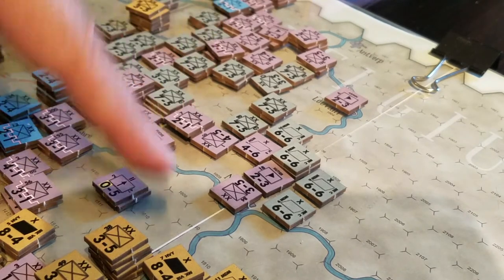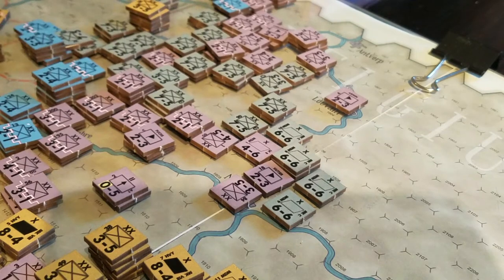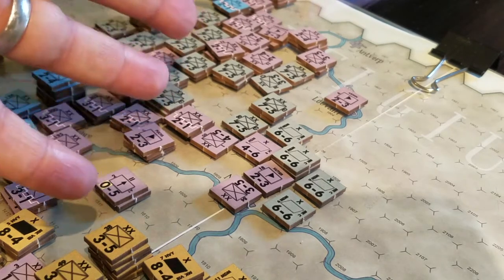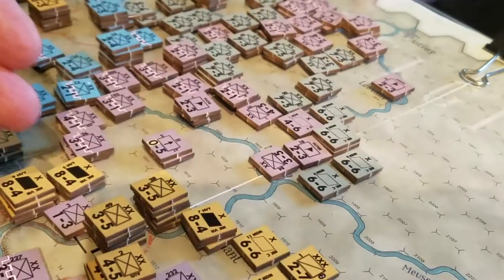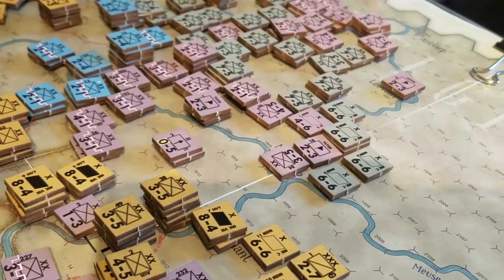Right now we're trying to put all these units out of supply, isolate a huge chunk of the army, and let British forces barrel on through to Dusseldorf. There are really no German reinforcements at this point.